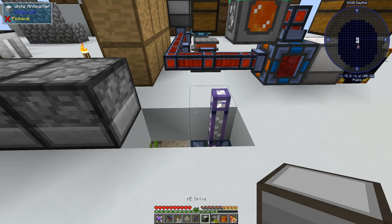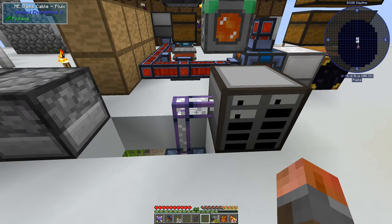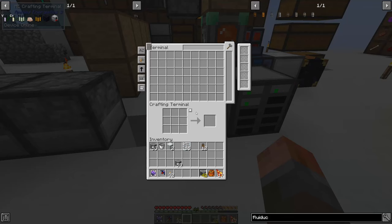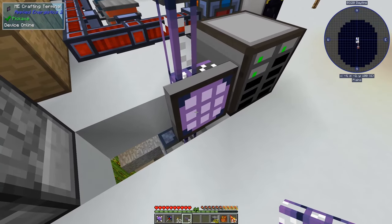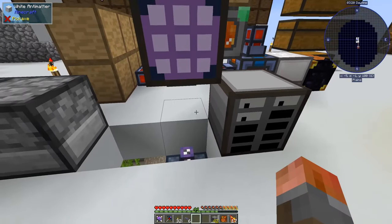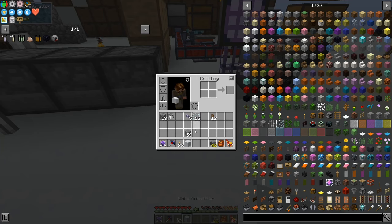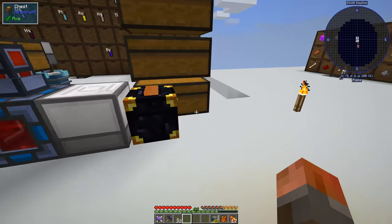We have an ME disk drive — we can put our disks back in, and it's online. We can put that there and then once I find the rest of the cable, we can have that at normal height right there. Job done. So we've got an AE2 system up and running with constant power, which is nice. Pretty much everything around here needs to be rearranged. We've got some power underneath. I'll need to go craft some hardened fluiduct and go replace that over in the nether.